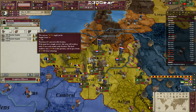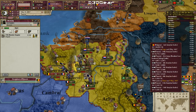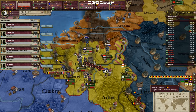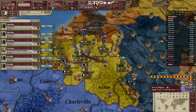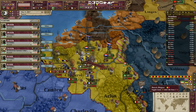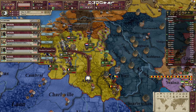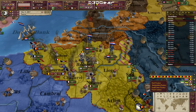France is in my war so their occupied stuff counts towards my war score. I'll move everyone into here, and then the Belgian army will be forced to retreat — it can't retreat into provinces with my units in them. So I'll chase it into our land and then chase the remnants most likely into Luxembourg.